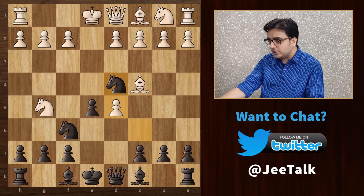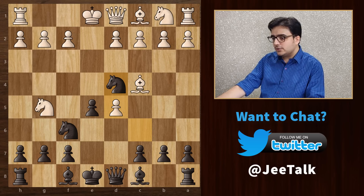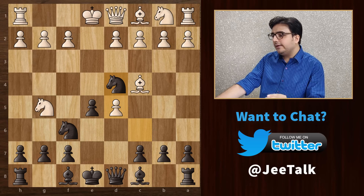What I am going to show you is a cheeky little trap which starts with the move knight to d4. Now since we are not threatening the bishop or knight, white will obviously start thinking of attacking the weak f7 square again. This pawn is obstructing the bishop from hitting this weak spot, so he tries to get it out of the way by playing d6. But that's a big mistake.